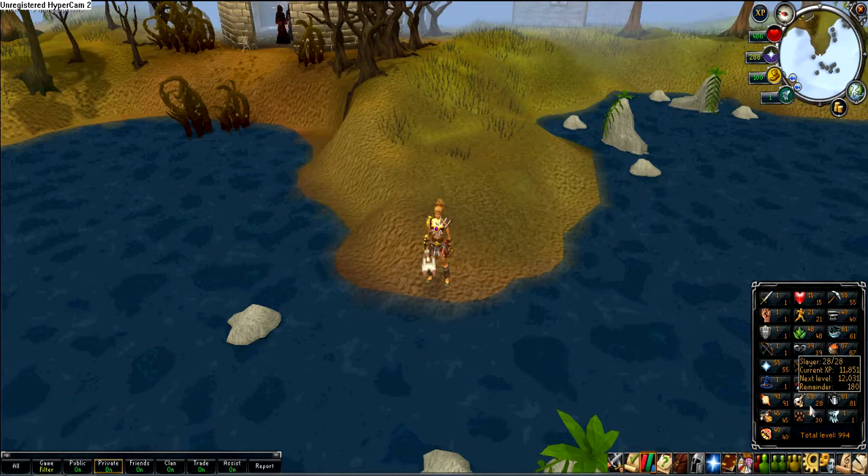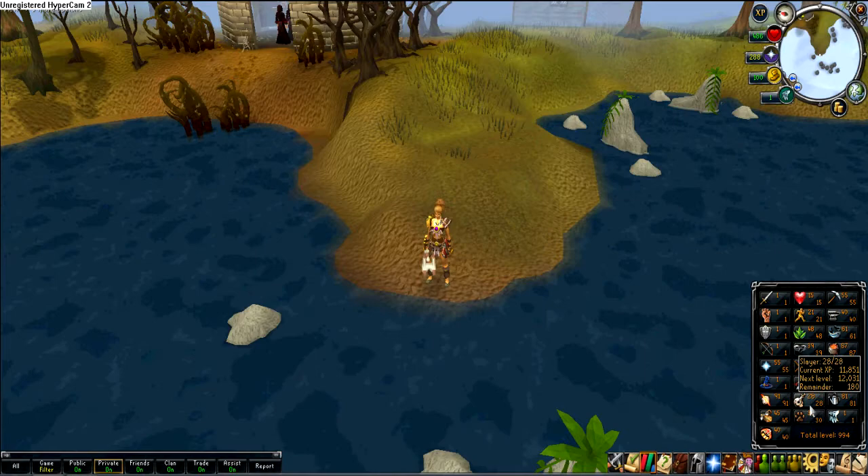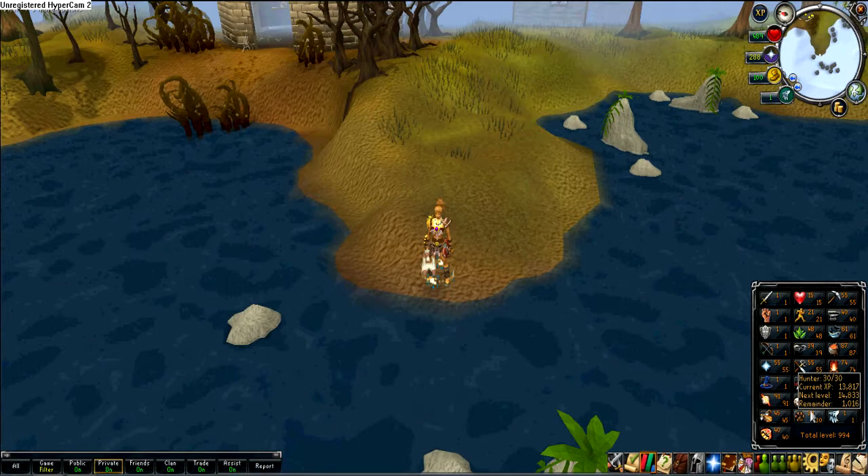All of my lamps and penguin points will be going towards slayer every week. I don't really know how else to do it besides Soul Wars. I got one hunter level — it was from catching imps that fly by me. Whenever a baby imp flies by me, I just grab it. So that got me one hunting level.